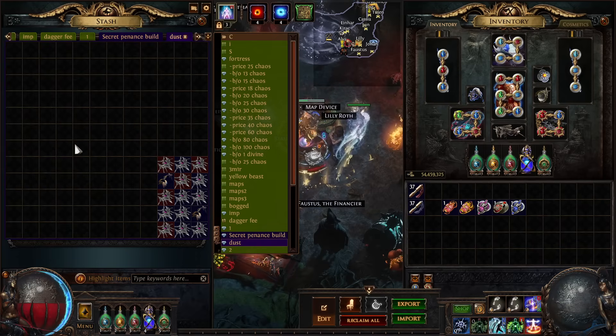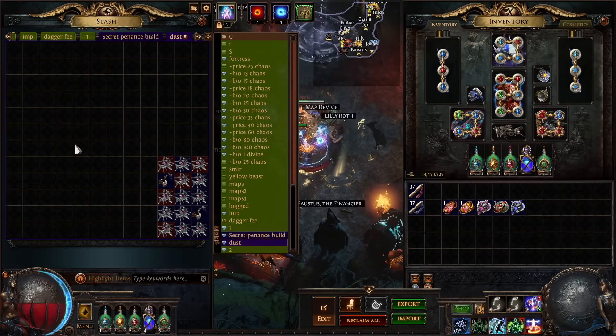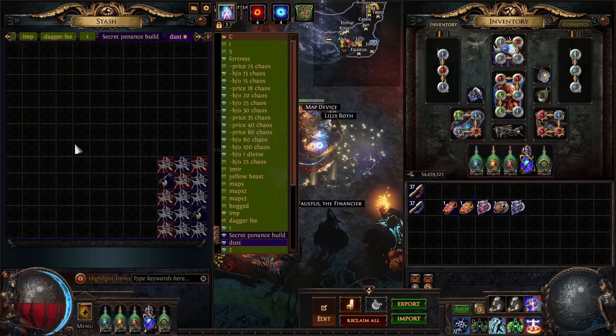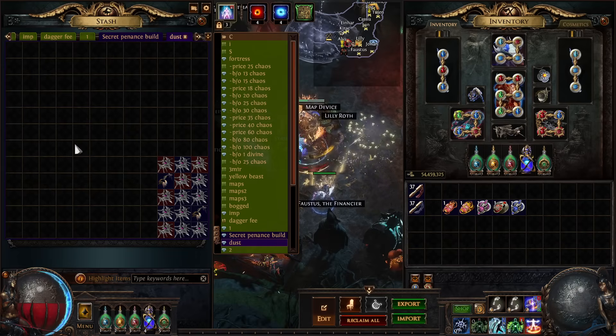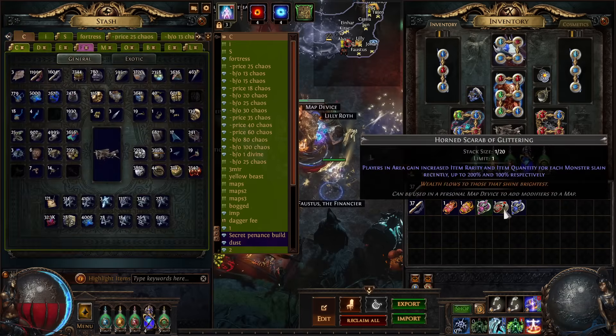Besides mage blood, your profit comes from dust and uniques — getting a lot of uniques and corrupting them. Practically every tier one right now sells for like half a divine, and you'll find usually like four or five tier ones per map. The dust alone, if you sell it, will pay for the map cost, and then stuff like mage blood dropping is pure profit. You can sell dust on trade websites or DFT, whatever you want to do.